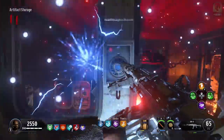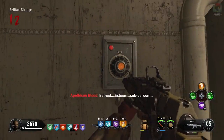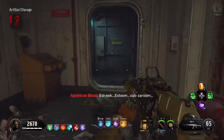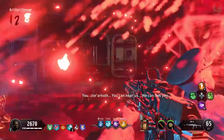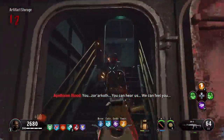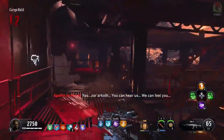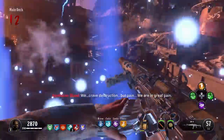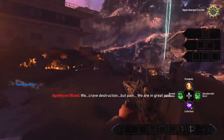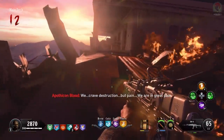I highly advise you turn subtitles on for this part. It mentions you need to find three offerings, and the final sentence will be a clue to where you'll find each offering. There are at least a dozen or more possible clues, so if you open up the description, I'll have every single possible sentence the apothecan blood can say and the location of its offering. I've got quite a lot in this video, but I know I don't have all of them. During this step you're going to have to find three separate objects — here's what I got in this particular game, and then I'll show you some more locations.